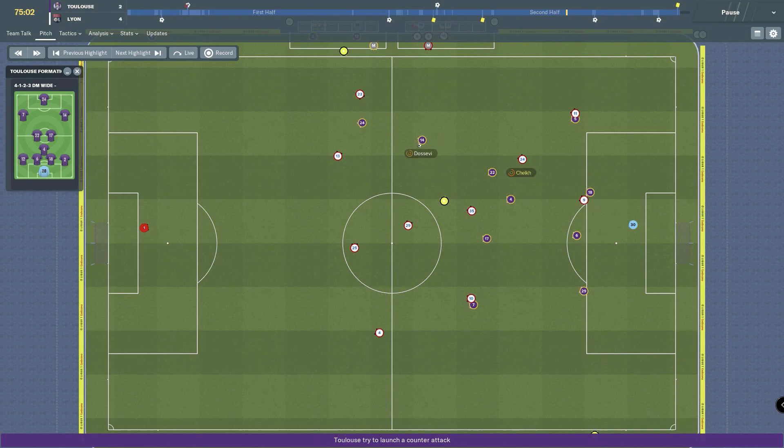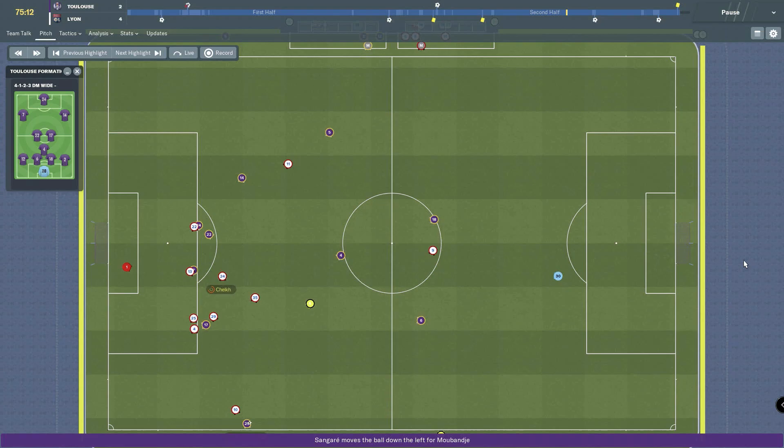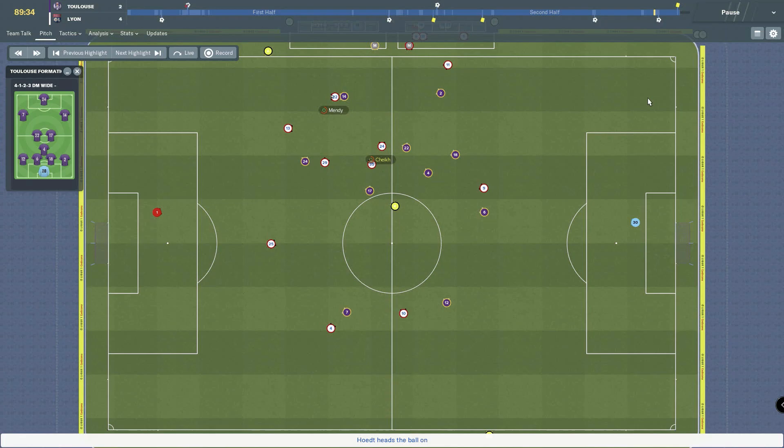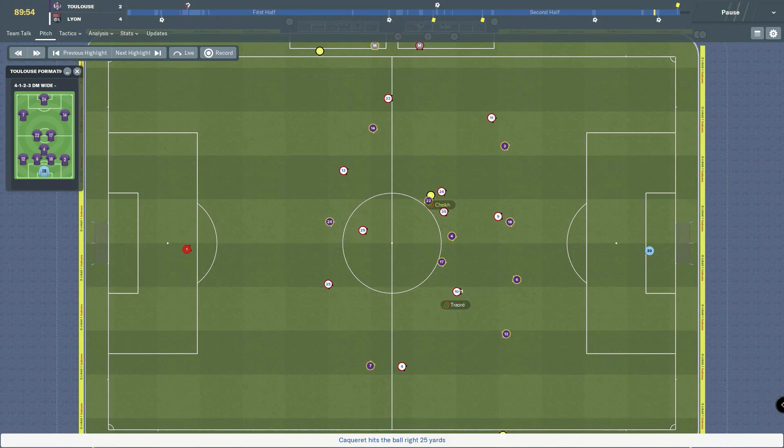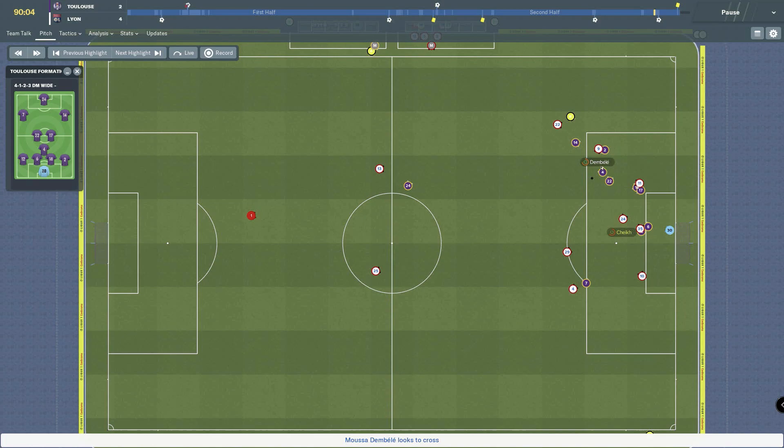You can play on a low line of engagement to draw teams in, or take advantage of the three attacking players in the box with a higher line of engagement. All the time, you're going to be thinking about the roles that are supporting the Segundo Volante — they need to be able to screen and protect the half when the Segundo Volante decides to bomb forward. With the aggressive press, we can put a lot of pressure on teams. The Segundo Volante does a very good job of getting into the box, providing another threat and creating confusion in the box for us to score.